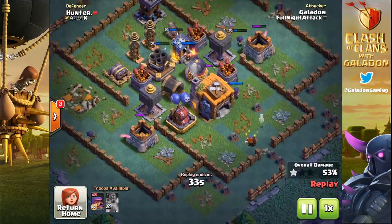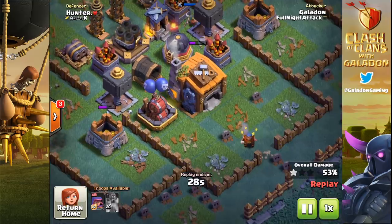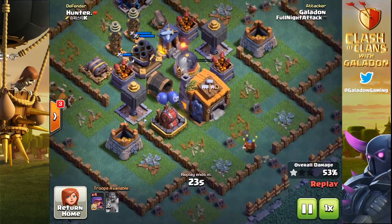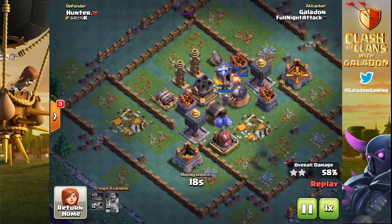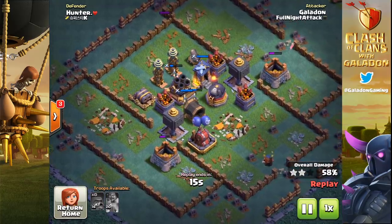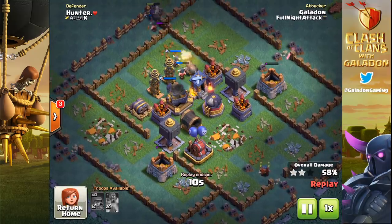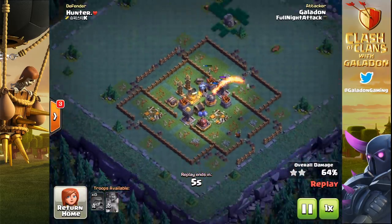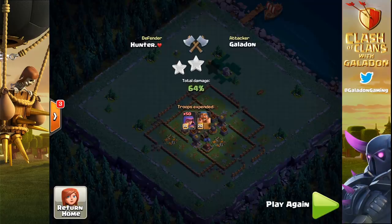The builder hall is just about to go down — eight archers left, I'm past 50 percent. The guard post units are causing a problem on the right hand side, but we've got the builder hall. There it is — 56 percent, two stars! The final archers go in after the gold storages at the top and bottom of the base. They grab a few more structures, getting into the 60 percent range. Gold storage is down — 64 percent, two stars. Not bad for an all-archer noob. Again, it's mostly the base — it's patience and precision of placement.